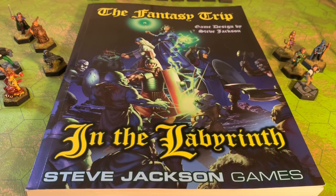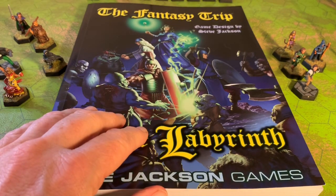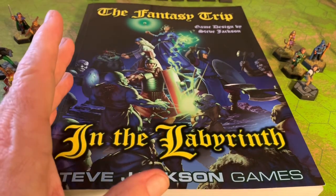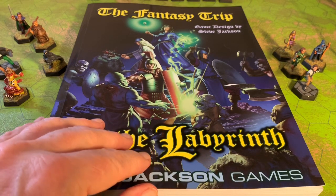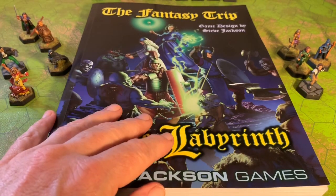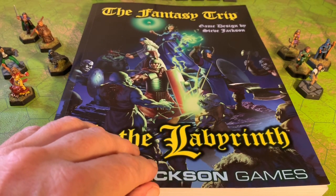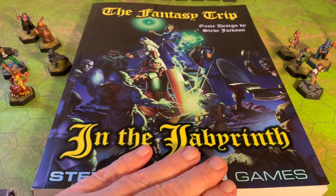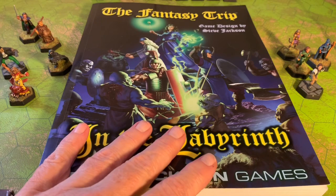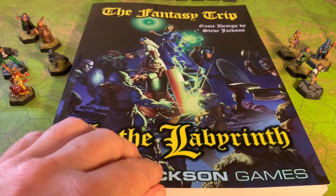Here is where we have the main bible to the Fantasy Trip — it's In the Labyrinth. In the Labyrinth has your character generation, the skills and spells, talents and abilities that you can take. It has a bestiary of some sort. I was really hoping that Steve Jackson would let me create a full bestiary, but there's really enough here to keep you going. Once you understand the basic components of the game, it's very easy to convert creatures from almost any game system over into the Fantasy Trip. I've had no difficulty having people who've come out of Dungeons & Dragons play, understand, and then face monsters from other game systems — doing the monsters justice.